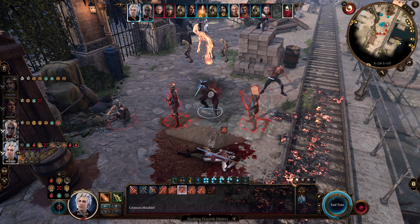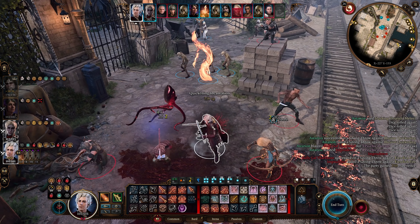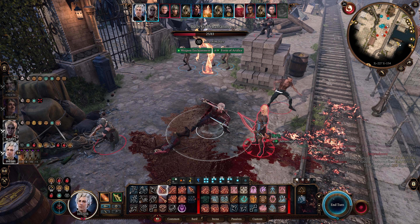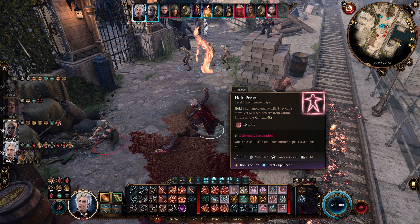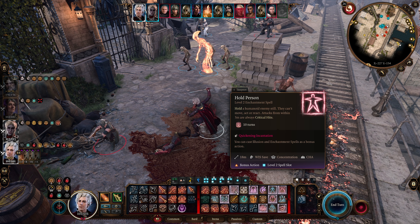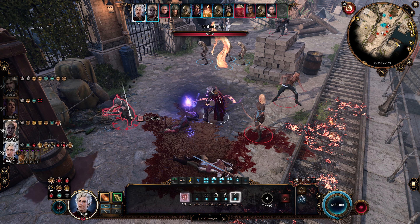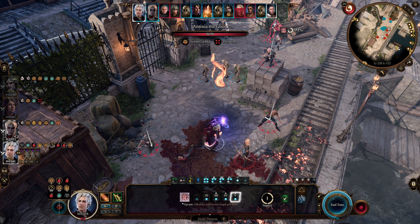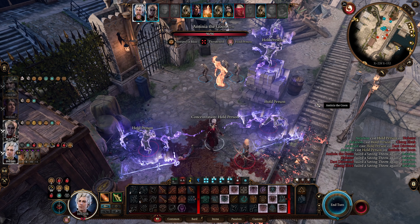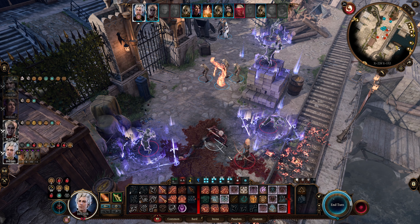We do another Slashing Flourish on both enemies here. Then with 10 Arcane Acuity stacks we use Hold Person — your bread and butter spell, especially once you can use it as a bonus action at the start of Act 3. We upcast it to a level five spell slot, targeting four different enemies with the highest health. That completely shuts them down, which is a very overpowered spell in this combination.